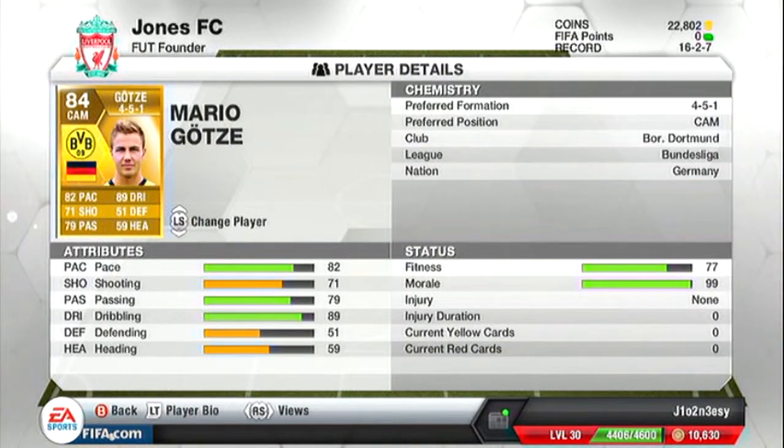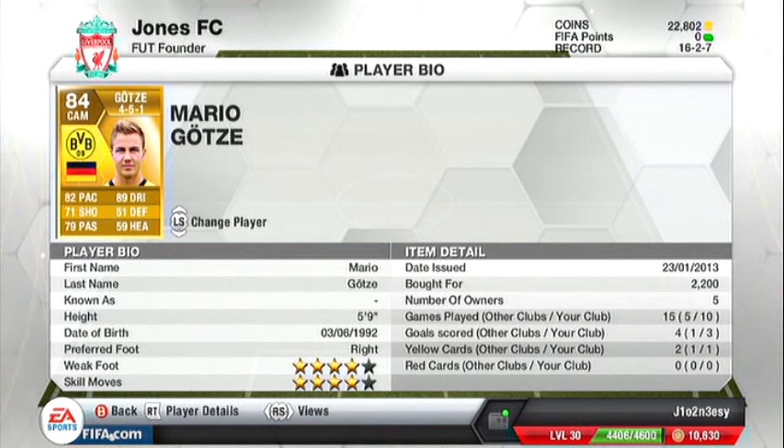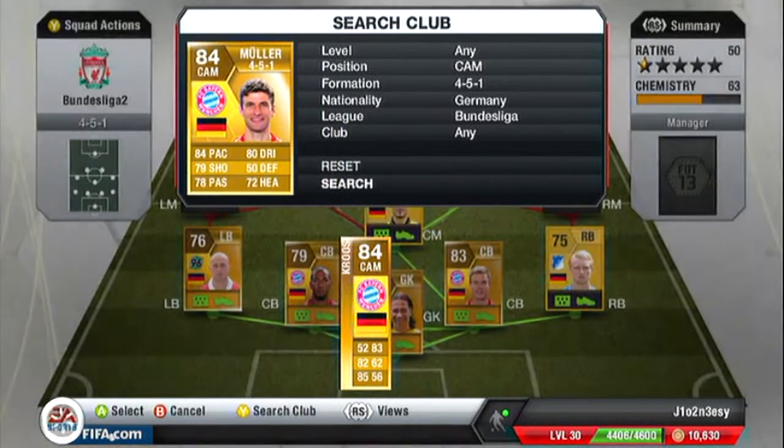Next we move on to our two centre attacking mids. The first one is Götze. He's got 82 pace, 89 dribbling, 71 shooting, 51 defending, 79 passing and 59 heading. He's an awesome player and he's only 2.2k.